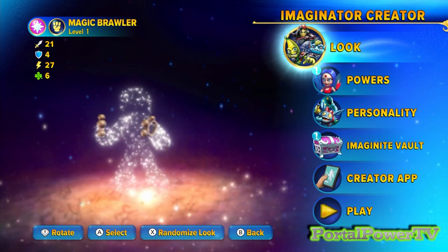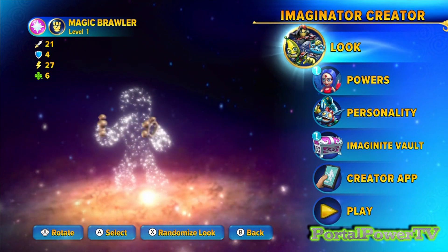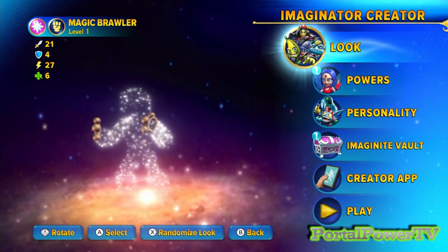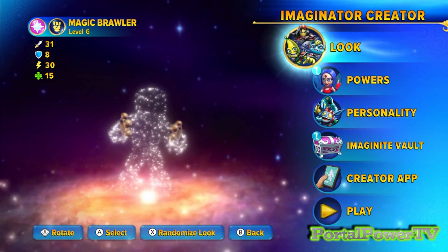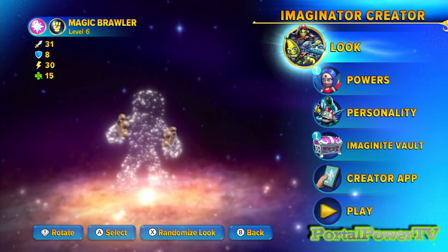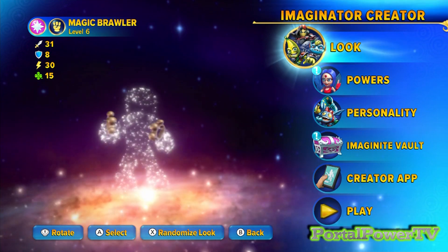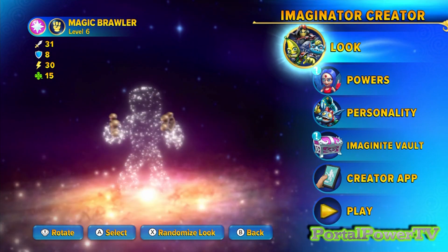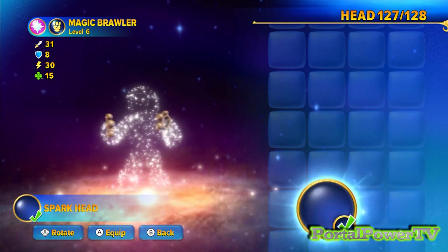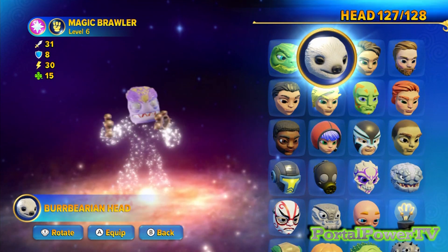There is our brawler, so let's see what is next. I remember I'm supposed to level this guy up to at least level six so it unlocks all the parts that I'll need to make him. All right, done. We're gonna move forward now. We're going to go into the look, the body and the head, and then I usually go all the way up to the top while these things load and search for the head that I'm looking for.